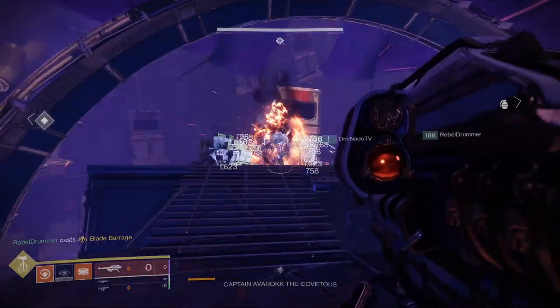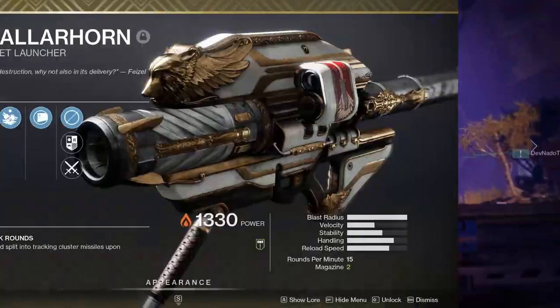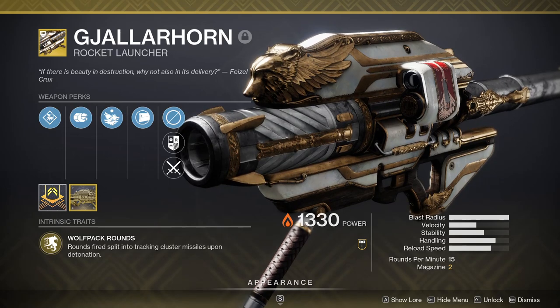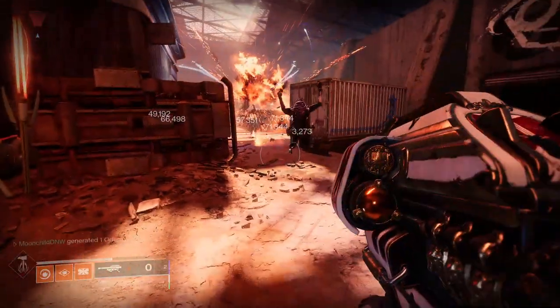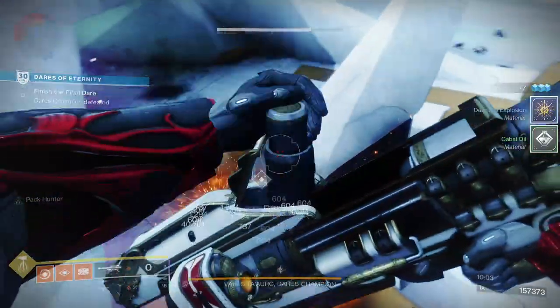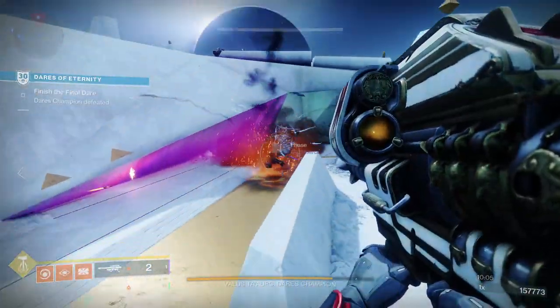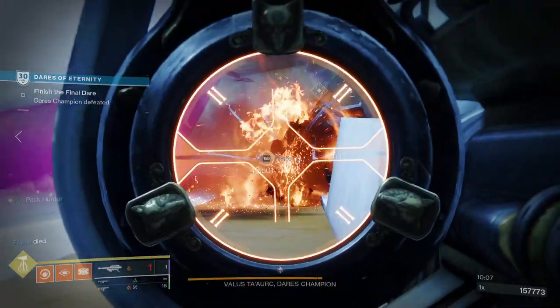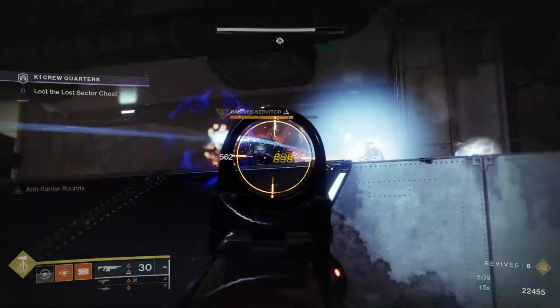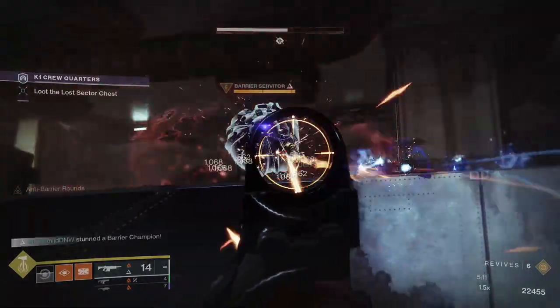To become the god of firepower, the first thing you want to grab is the Gjallarhorn. This exotic is back from Destiny 1 and it's better than ever. When you fire off a rocket, a bunch of Wolfpack rounds spawn with it and look for things to blow up. The tracking on these is nuts, and whether you're using it on a boss or just nuking a group of adds, Ol' Galley hits harder than a stiff drink after a long day's work.